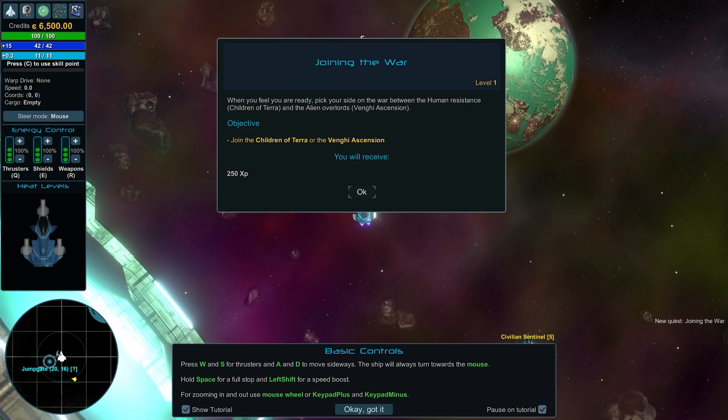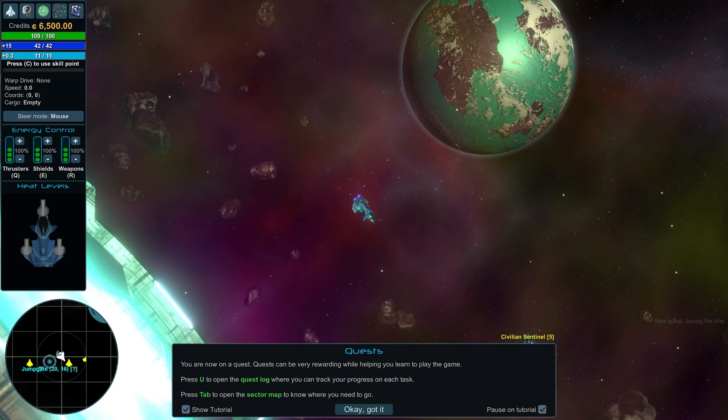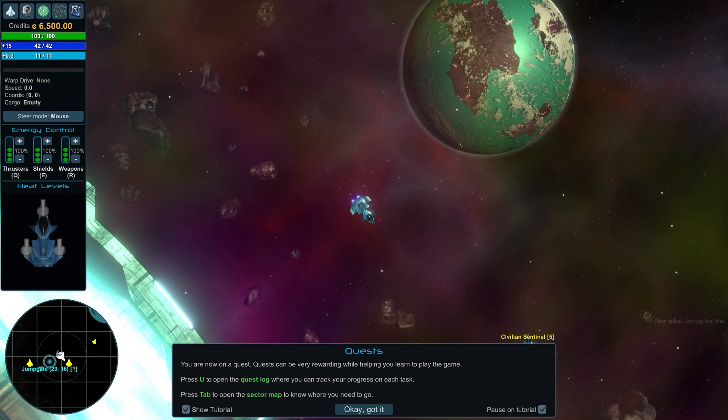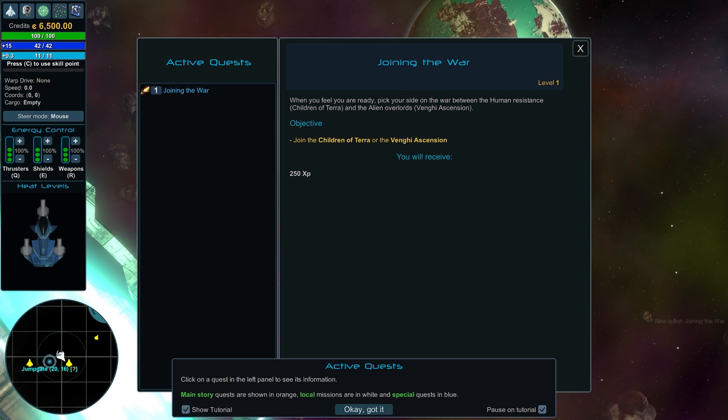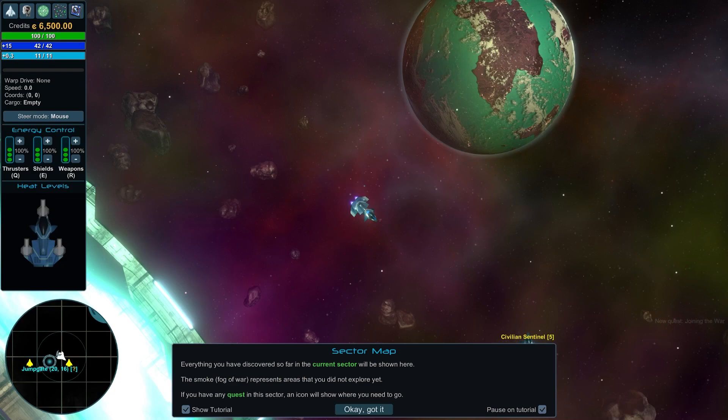We're now on a quest — quests can be very rewarding while helping you learn the game. Press U to open the quest log to track progress. This must be our active quest. Press Tab to open the sector map so you know where you need to go. This is the current map we have.